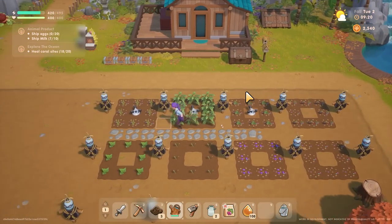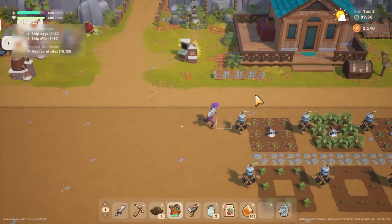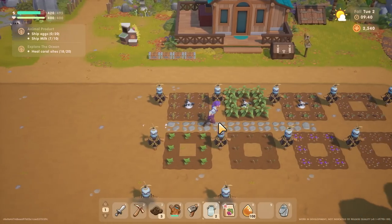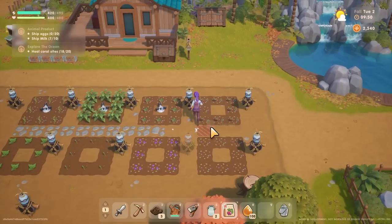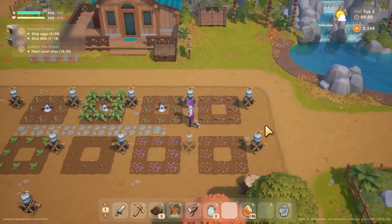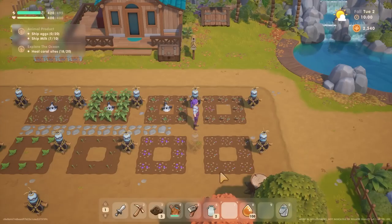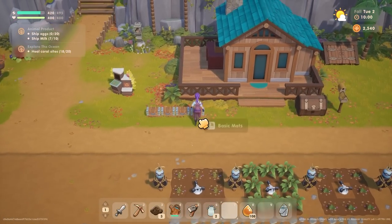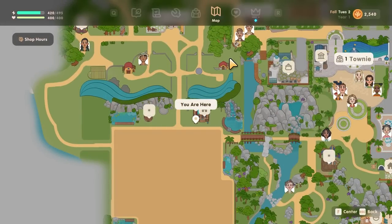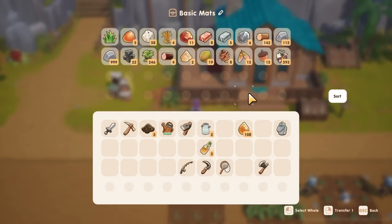I feel so busy right now. I didn't actually plant that one spot - I'm an idiot sometimes. I'll get something else to put there. I want to head up to the carpenter - not the ranch, the carpenter - assuming it's open today, which it is. I want to take up some bronze bars, wood, stone and fiber, and hope that's enough for my chicken house.